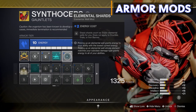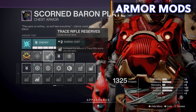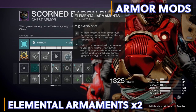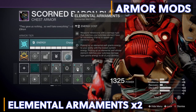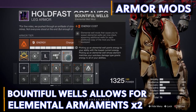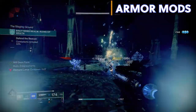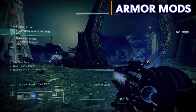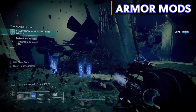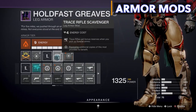On my chest piece I have intellect, Trace Rifle Reserves, and Elemental Armaments. You might ask — am I stacking Elemental Armaments since it's already on my helmet? Yes, and on my legs I have the new mod Bountiful Wells from the Wayfinder's Compass. Elemental well mods that cause you to spawn elemental wells can now stack, spawning additional wells for each additional copy equipped. During testing, this build with Bountiful Wells and two Elemental Armaments mods spawned three elemental wells from defeating one enemy — super useful for getting abilities and super back. I also have Trace Rifle Scavenger and a strength mod on my legs.